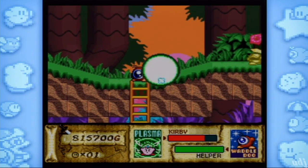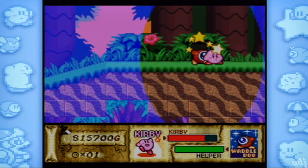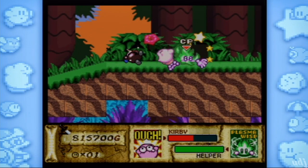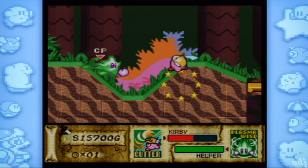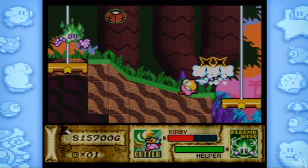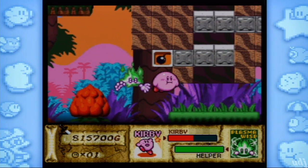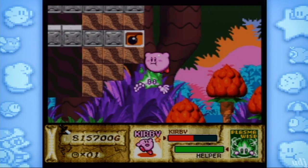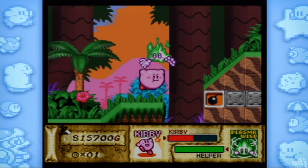My problem with Great Cave Offensive is since I'm not a Kirby enthusiast, I'd run into the problem of not knowing what power can do what — what bricks they can break. There wouldn't really be so many bricks to break here though; that's more a Kirby's Dreamland 2 and Kirby 64 thing. Anything that makes a cutting sound will probably work on ropes too. Multiple things work in Kirby Superstar — that's why it's so well-designed.